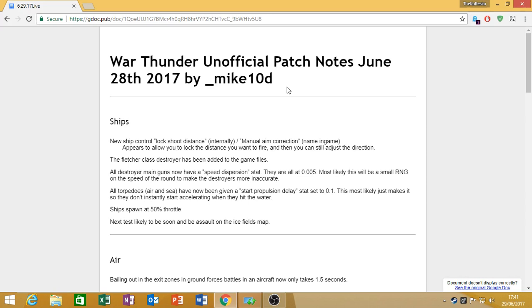Starting with ships, they've added a lock shooting distance control, which appears to be the ability to lock the distance you want to fire while still being able to adjust the direction. So basically, if you know a destroyer is like 700m out, you can hit this button and fix your guns at 700m, but still aim and follow its drift, so you can accurately hit it without worrying about your shots going slightly high or slightly low. Once you're bang on, you're set.